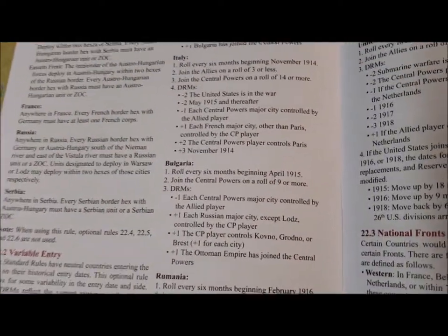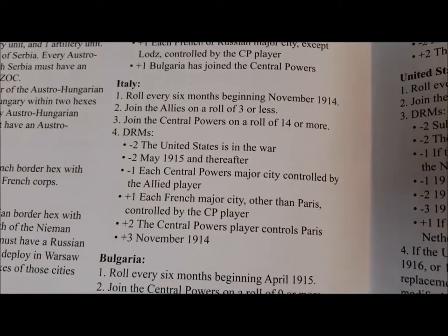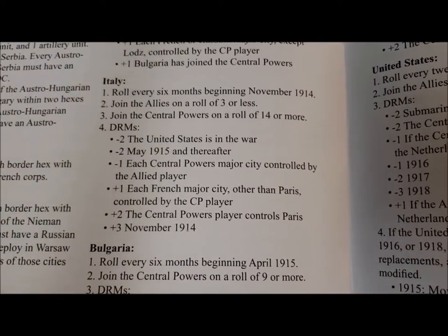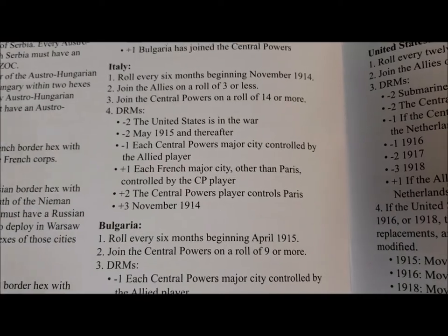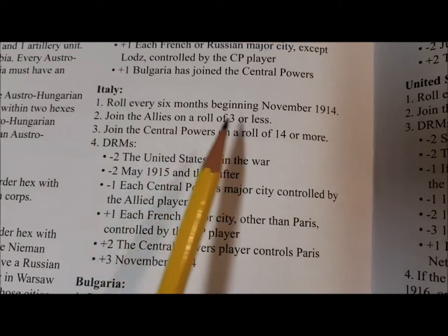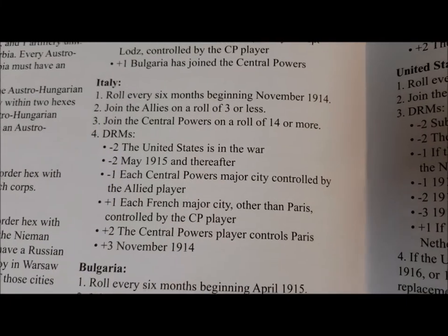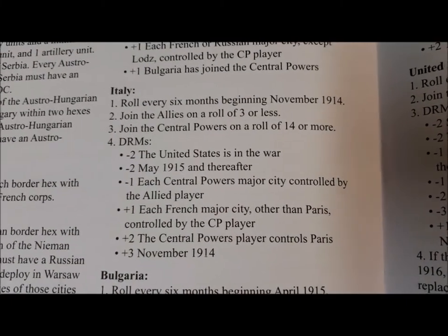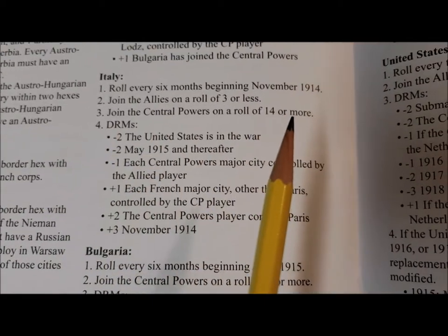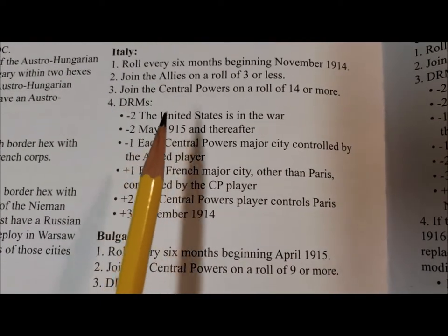The Ottoman Empire has now come into the game. This is the reinforcement phase for the Central Powers. Now we have to look at Italy — Italy comes in every six months beginning in November. They join the Allies on a three or less, and join the Central Powers on a 14 or more on a d10. That looks really hard.